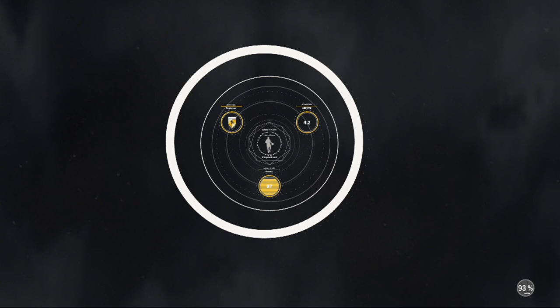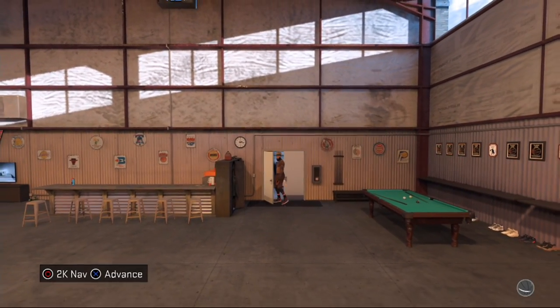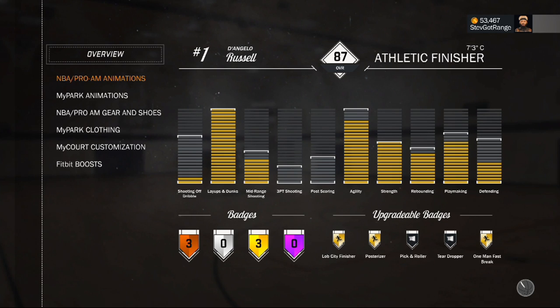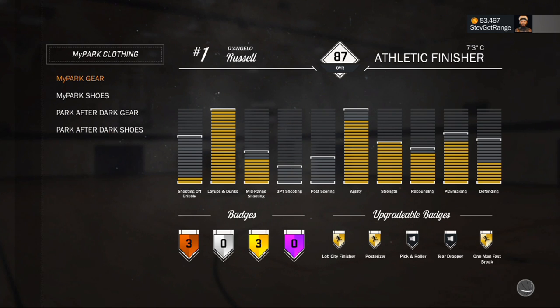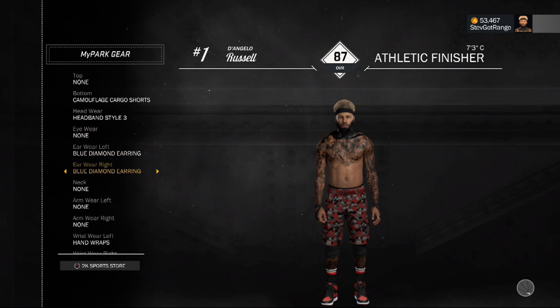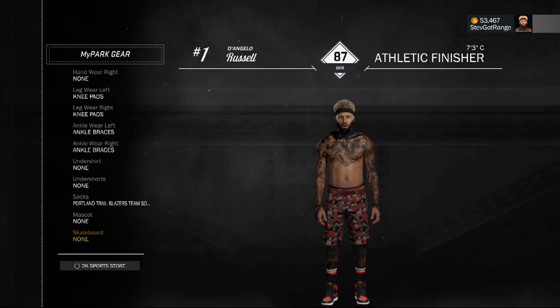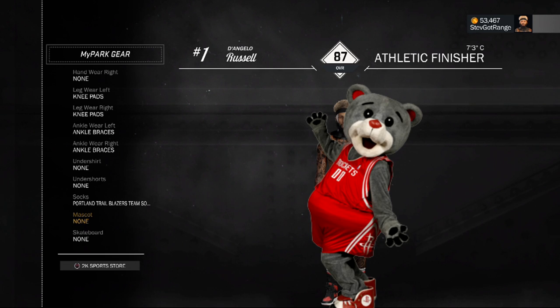All right, we've loaded back in. As far as we know, this was a very simple glitch. All we have to do now is check the mascot we want by going into My Player Inventory — go to My Park Clothing, My Park Gear — and scroll down to the mascot section. The mascot is right above Skateboard. Right now it says None, but once I press the right D-pad...